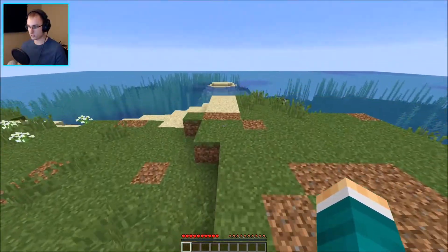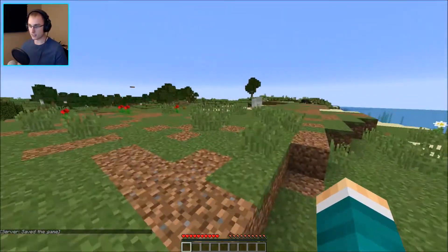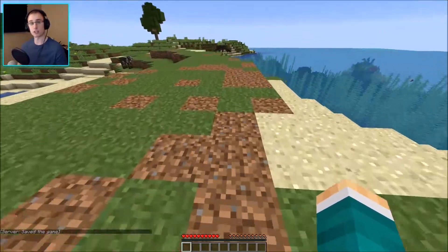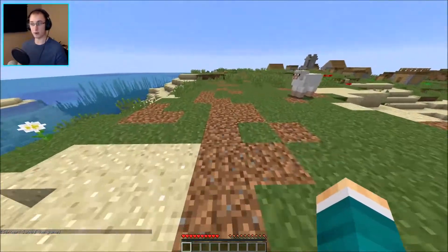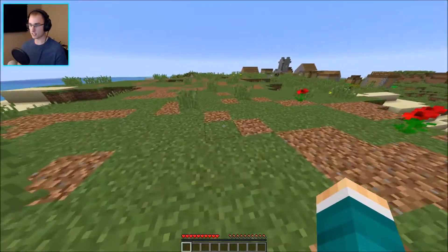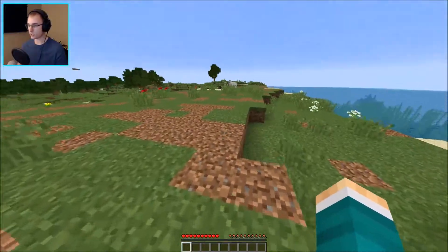I just built this server, it's just a plain vanilla server. You may be asking me, why is all the dirt or grass eaten up already if you just created the world? Well, I spawned in and then I sat here for a little while doing other stuff IRL, and of course the sheep ate all the grass around me.